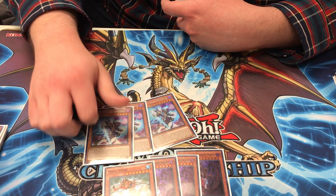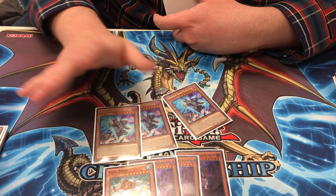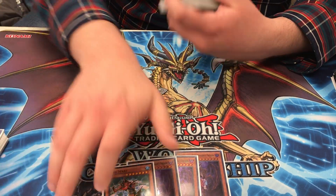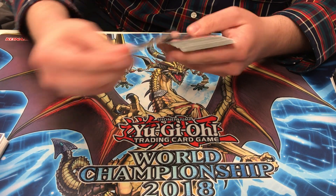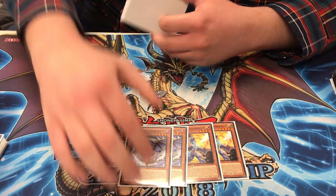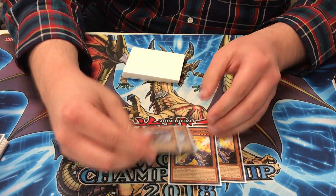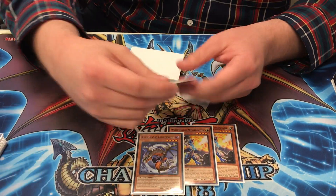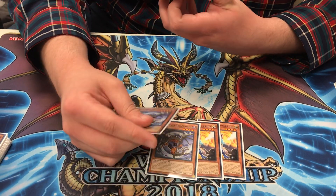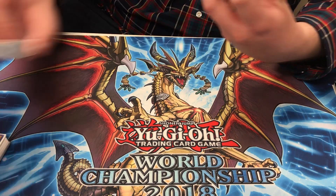It does suck against decks like Altergeist and stuff, but this deck has a really weak Altergeist matchup anyway, so you side a lot of stuff for trap decks. And then we do play a small baby Chaos Dragon engine — just 2-2. I thought about playing more, and I'm actually kind of thinking about going down to one Black, because seeing these cards in multiples is really bad. But they've been okay — I wouldn't cut them, except for maybe one Black.